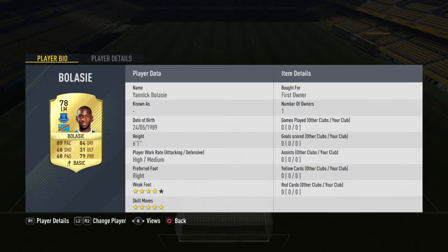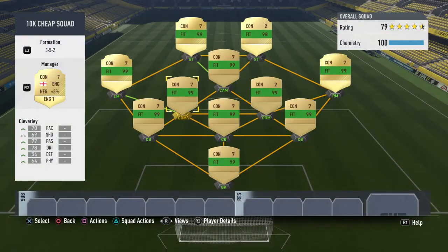For left mid we have Yannick Belasi. He has 89 pace, 84 dribbling, 78 shooting, 79 physical, five star skill moves, four star weak foot, and he is six foot one. He's just an absolute machine — a very good talent.